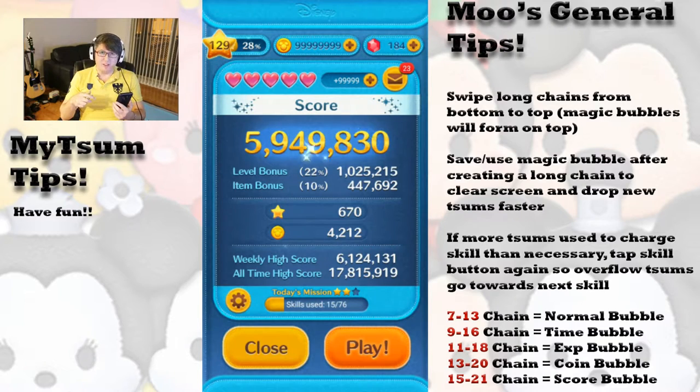So once you get him to level 3, he will be quite good for getting high scores as well, perhaps on par with Jasmine. Although Jasmine is still better at generating coin. But there you guys have it.